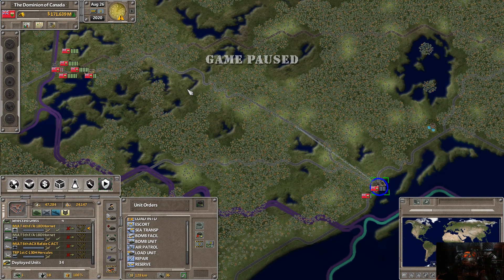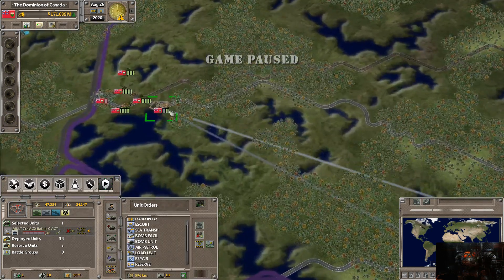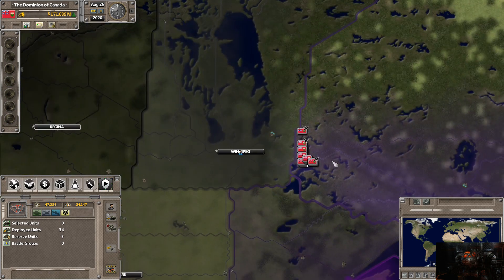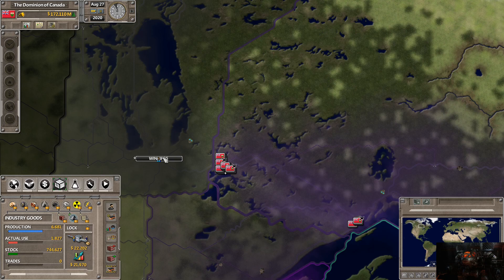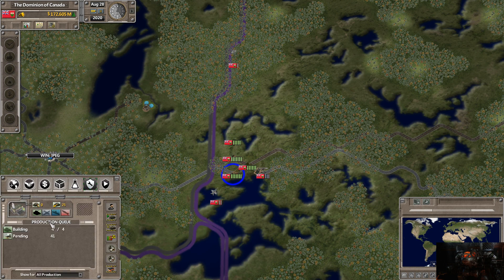I also deployed two more Leopard tanks from our reserve. I built another air force base and a supply depot. We've basically been sitting and making trades off-screen, selling a lot of our spare goods just to slowly make money. One thing I did realize is a bit of a hole in our plan.